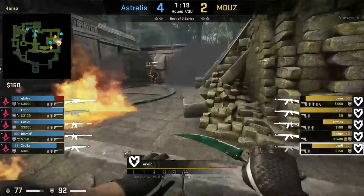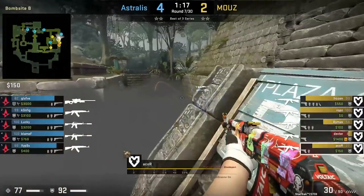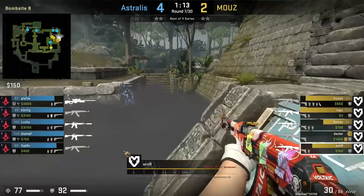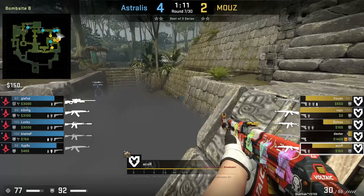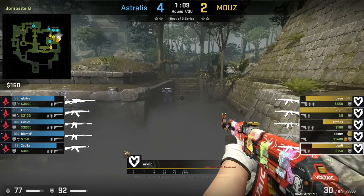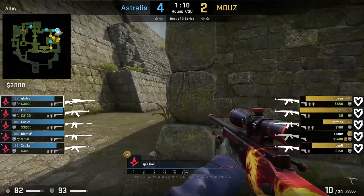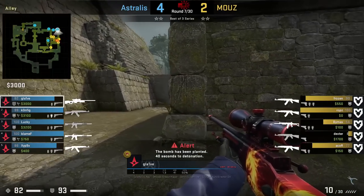Milez are executing B and Acor jumps and surfs on the stairs to get to a position where he can spot over the long smoke and kills Glaive. From Glaive's POV, Acor was hard to spot — he wasn't expecting anyone in this angle, and this was also my first time seeing this position used in a pro match to spot long.